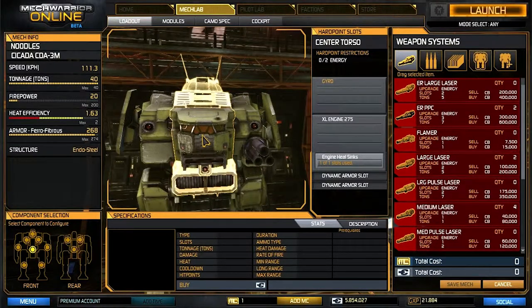Today we're going to try a new build with our Cicada 3M. It's fairly simple. We took the extra-large 320 engine that was in here and replaced it with a 275. That lost us about 20 kilometers per hour, but it gave us extra room for heavier weapon systems, and I think that's kind of what we were needing.